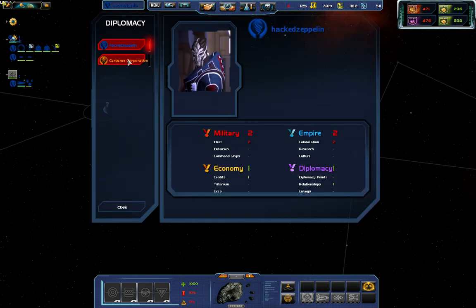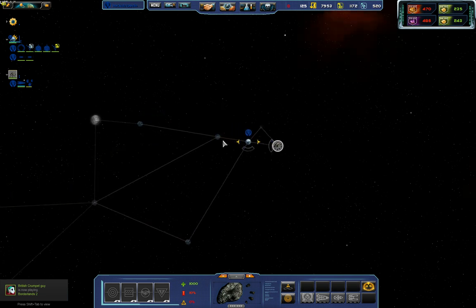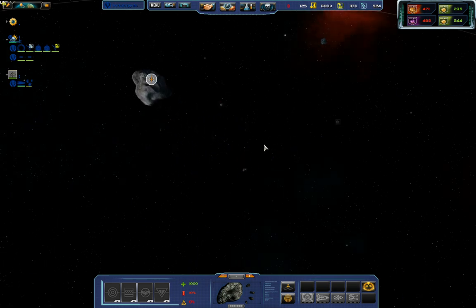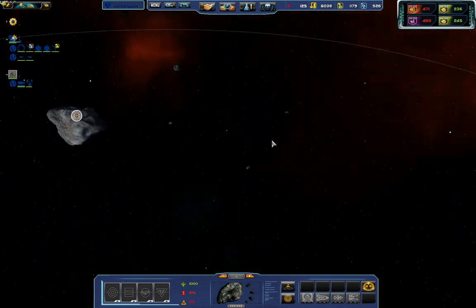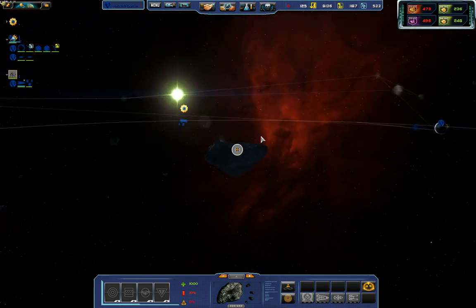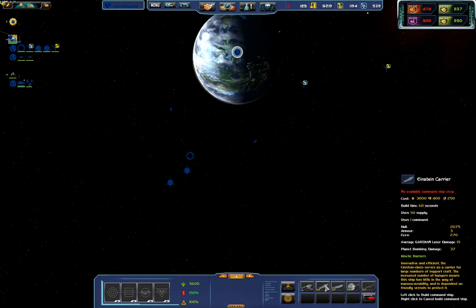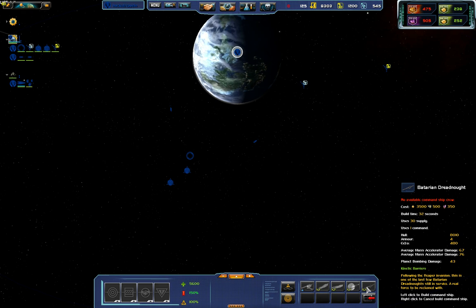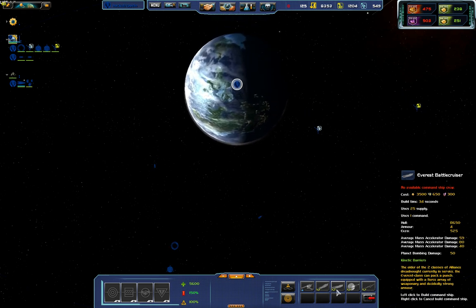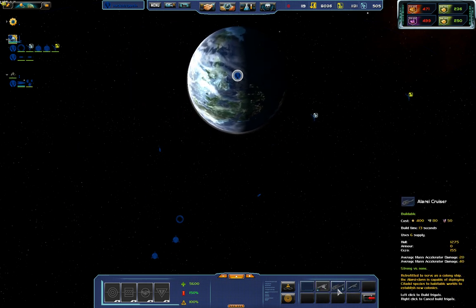As you can see — Cerberus, Illusive Man — I'm Turian, apparently. So yeah. These guys have got these ships: they've got Corian, Viterion, Alliance, and Turian. I'll show you one of these.